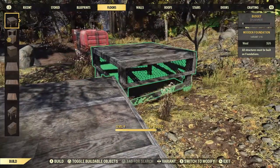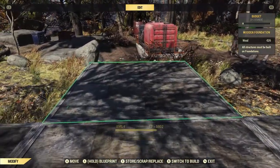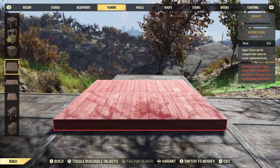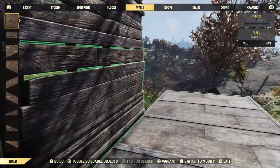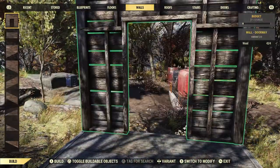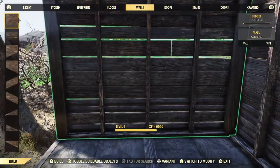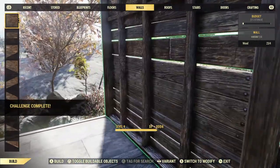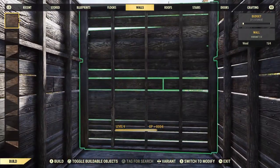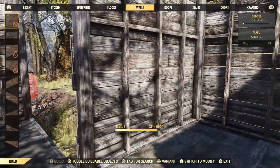We'll do like a little tiny cross layout because this is definitely going to be a small little camp. Let's go with walls. I don't have a lot of wood or anything, so for now I'm just going to do a regular wall. Who knows, maybe at some point I'll make an actual camp that's worth talking about. But this one's just a simple little build - and I'm already pretty much out of wood.